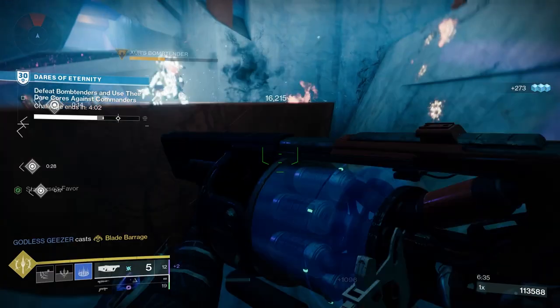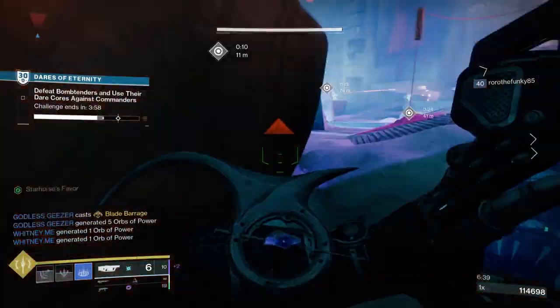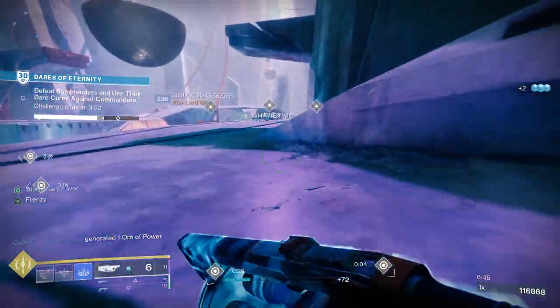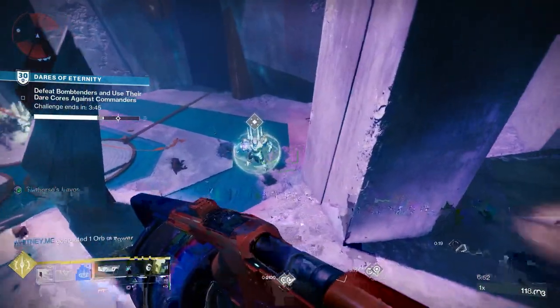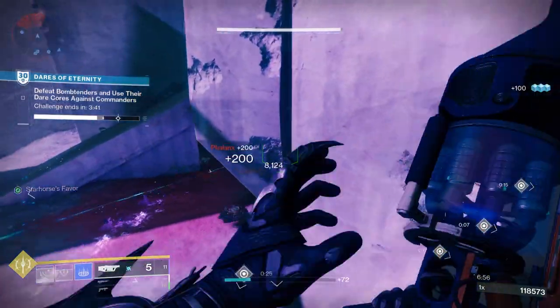This one also has three origin traits. We've got Stunning Recovery — stunning a champion partially refills your magazine, triggers health regeneration, and improves recovery for a short duration. We've also got Vanguard's Vindication, where final blows with the weapon grant a small amount of health. And then we have Elemental Fluid Dynamics, which gives the weapon increased reload speed and stability for the top half of the magazine.